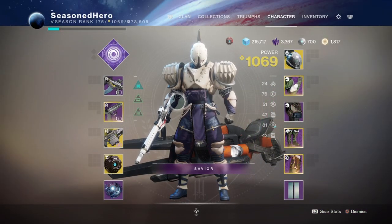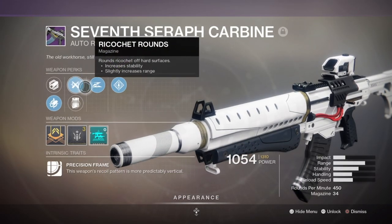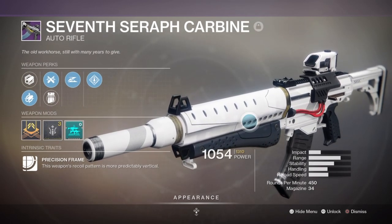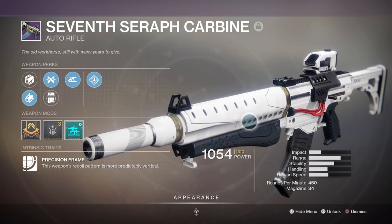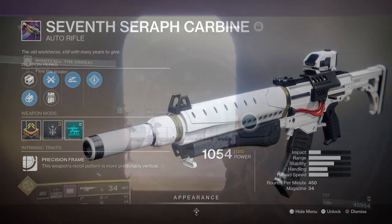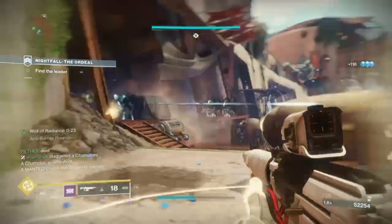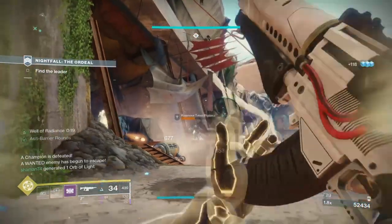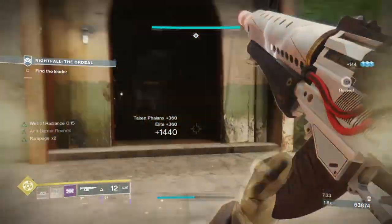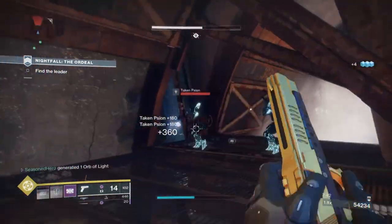For weapons, you're going to need something that can produce Warmind Cells on the fly. For my primary, I'm using the 7th Seraph Carbine with Rampage and Slideshot — a decent 450 RPM auto rifle that's no longer obtainable but hits decently hard with great range. What makes it unique is the ability to create Warmind Cells, and its good range lets you proc cells safely at distance compared to other Seraph-type weapons available.